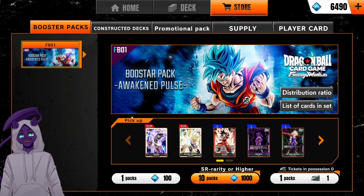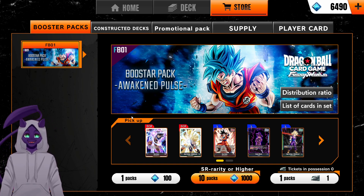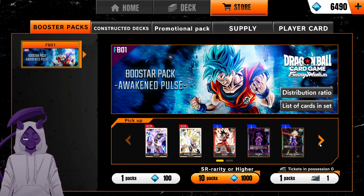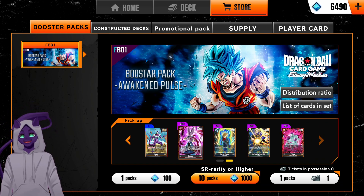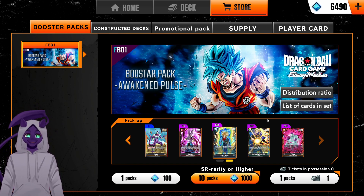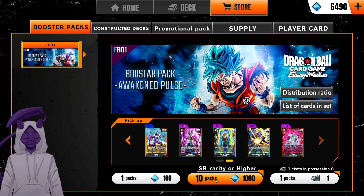Hey, it's Shadow Mew and we're playing Dragon Ball Fusion World. I can't play ranked right now because of a bug, but we can open a bunch of packs and see what we get. I'm trying to get the pieces to build either the Goku Black leader deck or potentially the Future Trunks leader deck — I like the idea of both. If you think it's gonna be a good opener, leave a comment down below.